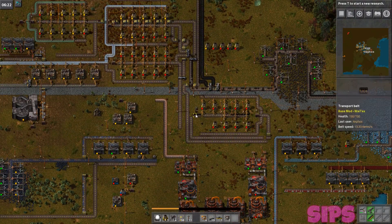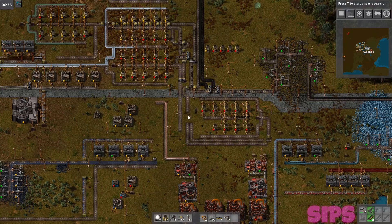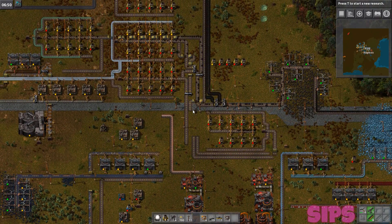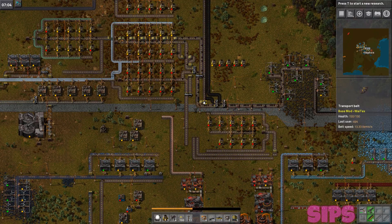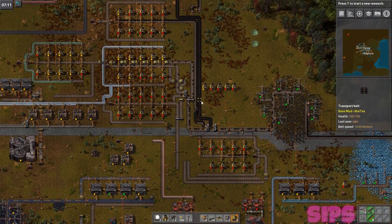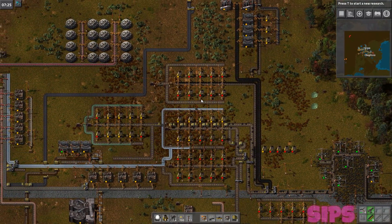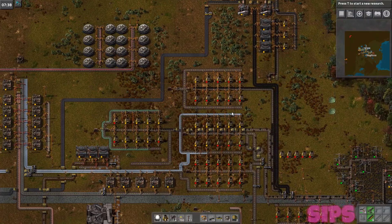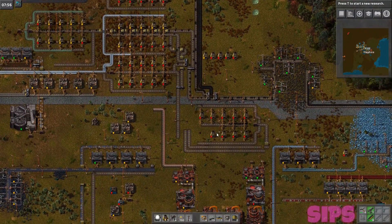What we'll do is we'll double this production once we have a couple more filter inserters, and we'll have two sorting facilities going — one for each type of rock.